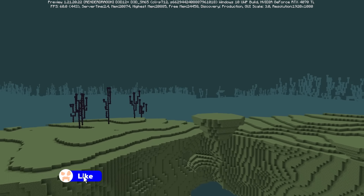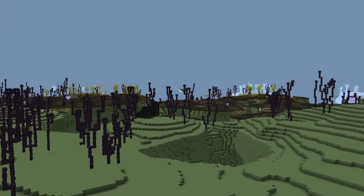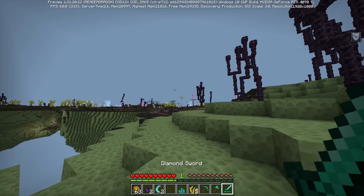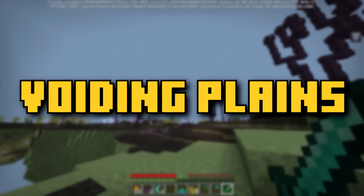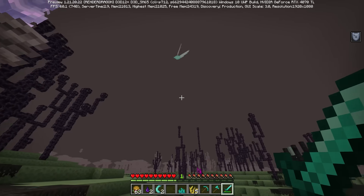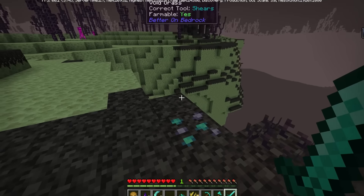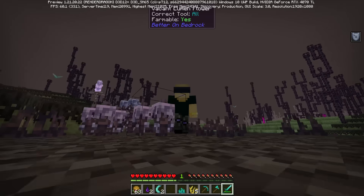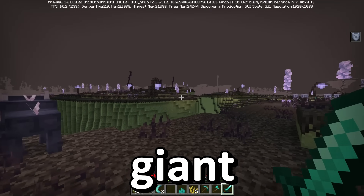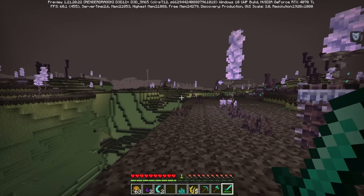Our next stop is going to send us almost back to just about where we started — just beyond the classic end biome, we'll find something almost a little burnt looking. Right off the bat I see a small little wisp-looking thing, a tiny little mob — it's like that firefly thing from Zelda. This biome right here is maybe one of the most creepy ones, because it's almost like a giant liminal space — totally feels like the Soul Sand Valley in the sense that something bad happened here.